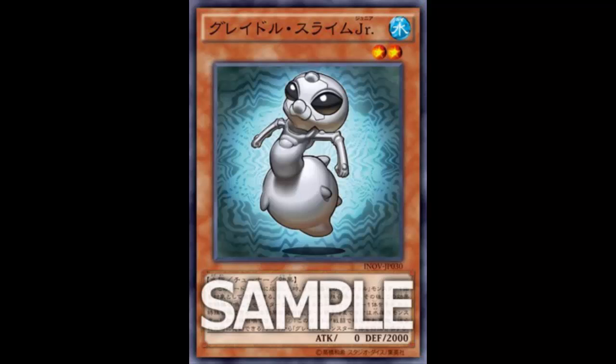This card being a one-card synchro setup is great. I like that it gets your synchro play set up similar to Gradle Slime, though Gradle Slime being Level 5 is kind of difficult to put in the deck. It also has another effect: when this card is destroyed by battle, you can Special Summon one Gradle monster from your deck. That's pretty decent - you can summon any Gradle monster including Slime.